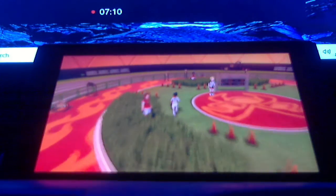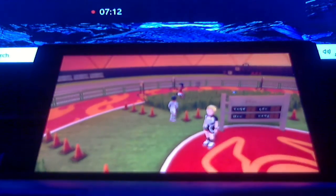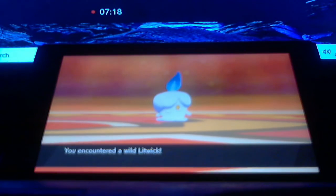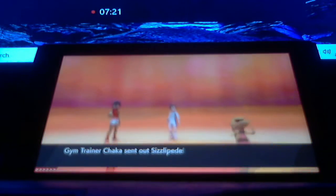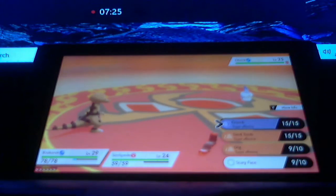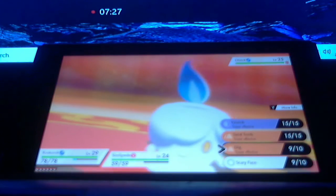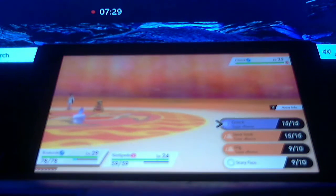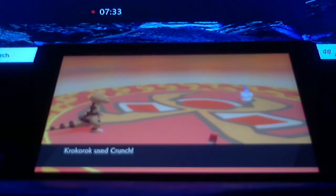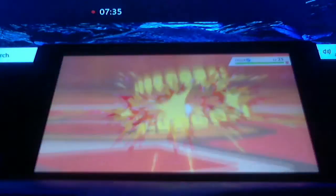We got one point — that's three. Here comes the next one: Litwick, a Ghost and Fire-type. She's got a Sizzlepede too, which is a Bug and Fire-type. The problem is, Dig is a Ground-type move, which apparently has no effect on Ghost-types, so we'll have to use Crunch.